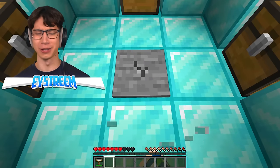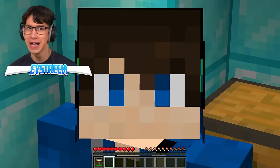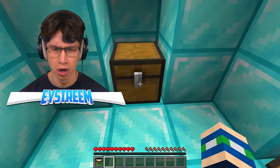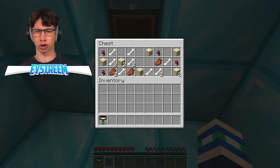And we're in. Get rid of that pressure plate so I don't blow myself to bits. And what kind of broken loot do you reckon these chests have? Excuse me? Excusez-moi? What? Why is the loot in these chests so garbage?